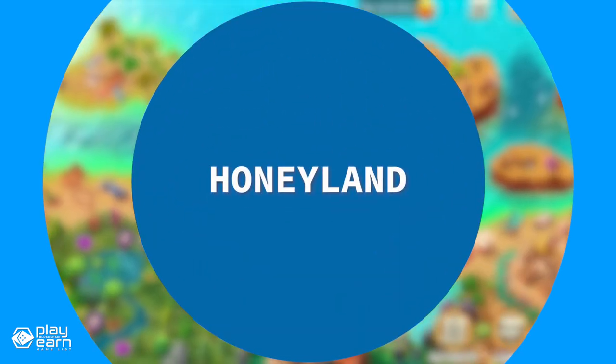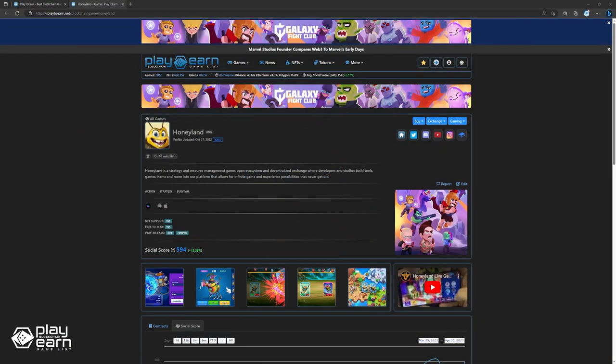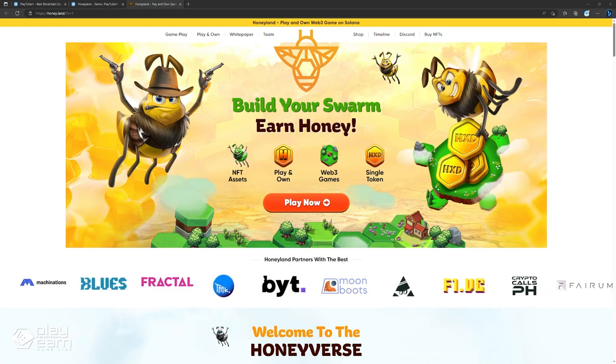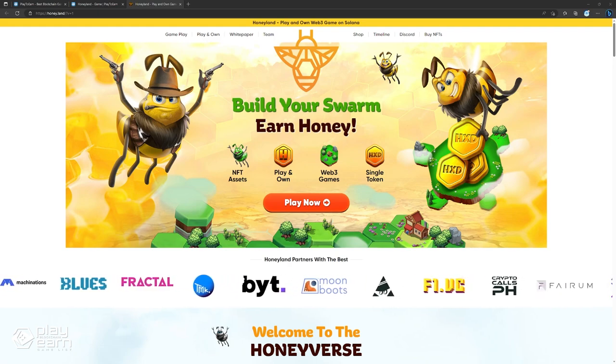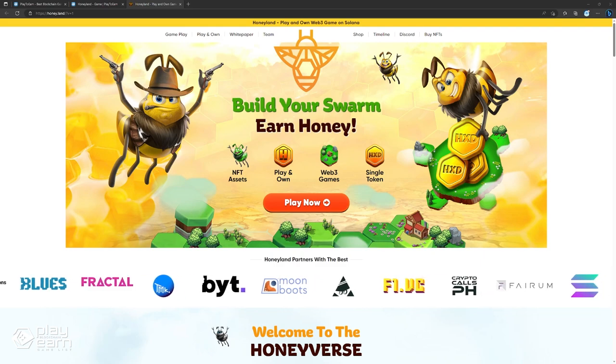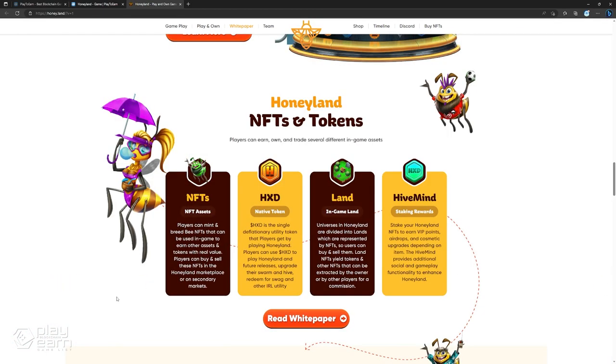The next game on our list is Honeyland. Honeyland is an action strategy survival game being built on Solana. In Honeyland, you manage your resources in your own virtual farm, develop and build tools, and compete with other players for a chance at earning rewards. Honeyland is the first title from Hexagon Studios — a player-first AAA game that uses traditional Web 2 gaming fundamentals with a smooth Web 3 onboarding experience into the Honeyverse. It's built on the Solana blockchain, which means low-cost and lightning-speed transactions for players and developers.